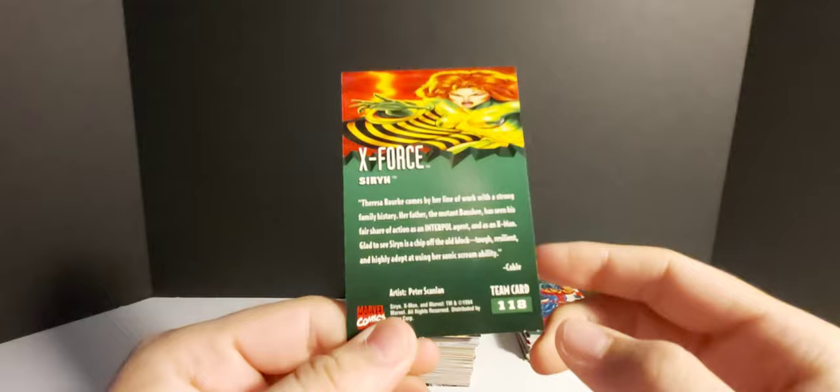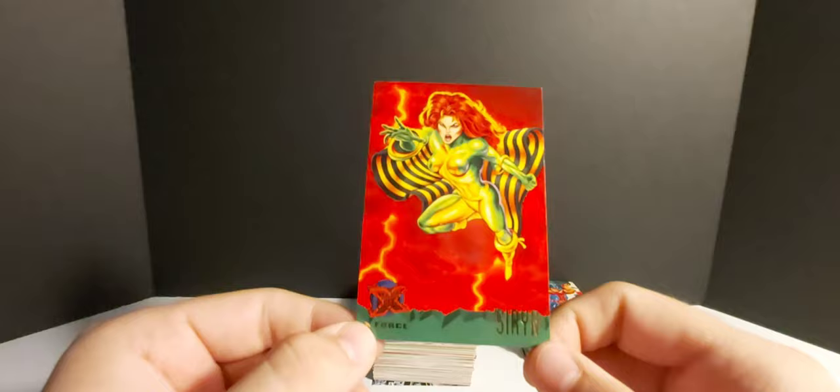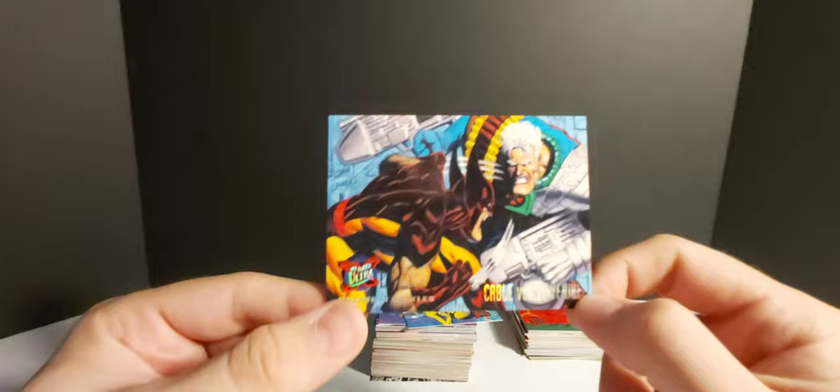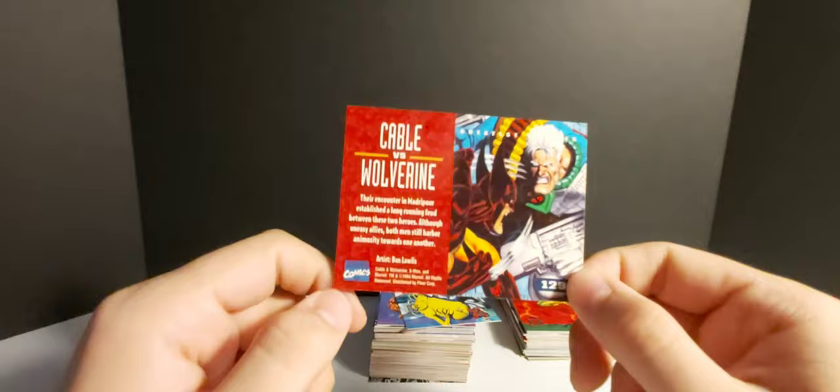Sabretooth versus Wolverine. 'Bitter enemies with a troubled past, both mutants use their claws, healing factors, strength and hunting skills to end their years-long feud once and for all.' Maybe they're not brothers in the comics — maybe only in the movie. We thought they were brothers though. Here's the checklist card — cool to have. Another Spring Break card — Rogue building a sand castle. 'I wish it was this easy to mold Gambit into what I want.' Awesome.